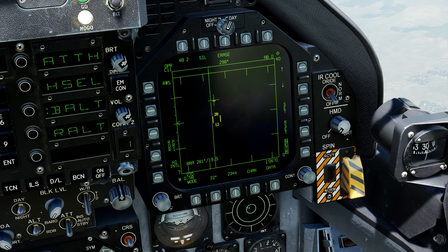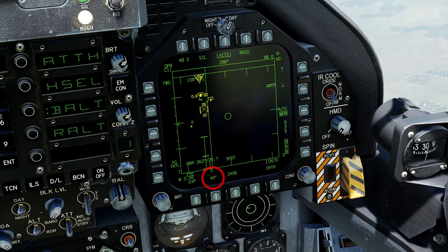It is important to remember that this function also works in TWS mode. The big advantage is that TWS applies the softlock automatically. One feature of the Spot function is that it locks the scanning azimuth at 20 degrees, regardless of what we have selected. However, it still allows us to modify the number of bars.